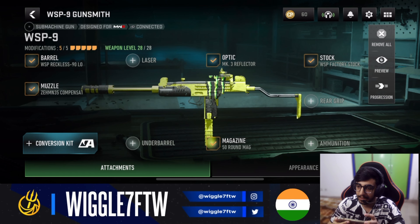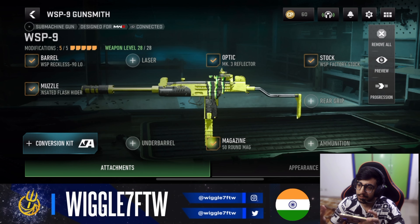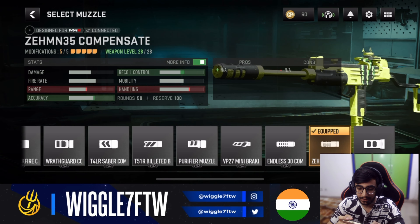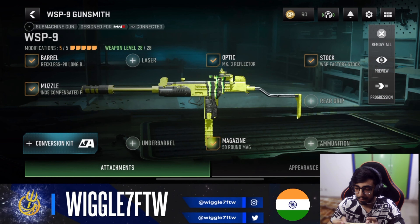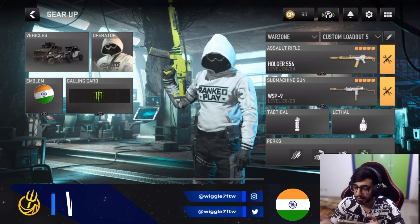The last gun on the list is the WSP-9, one of the strongest mobility weapons in the game. You can run it on Rebirth Island and Verdansk as an AR or LMG support. For the loadout: barrel is the WSP Reckless 90 Long Barrel, muzzle is the Zenith 35 Compensator, magazine is the 50-round mag, optic is your choice (or swap in a laser if you prefer), and stock is the Factory Stock.